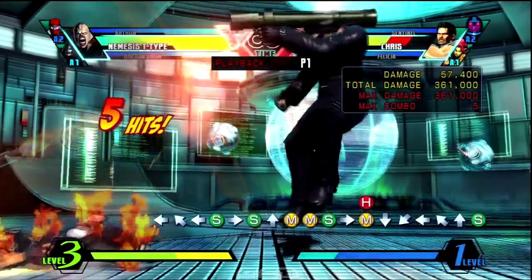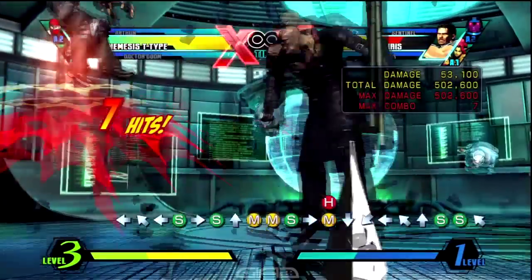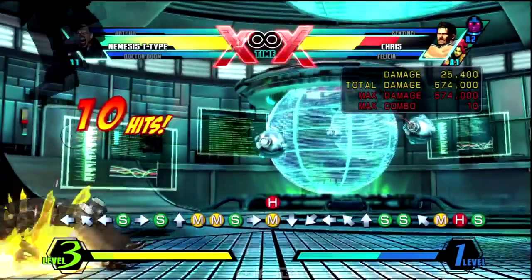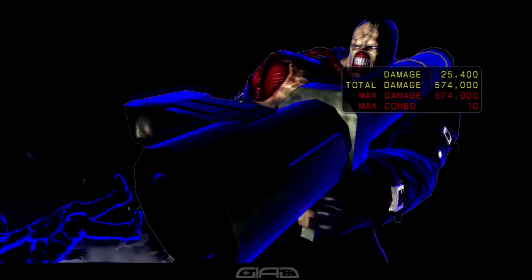That's going to be a targeting motion. After that, it'll give you enough time to continue it with a launcher into air medium heavy S for the hard knockdown. When you land, you can end the combo with standing quarter circle forward two attack buttons for bioweapon assault.